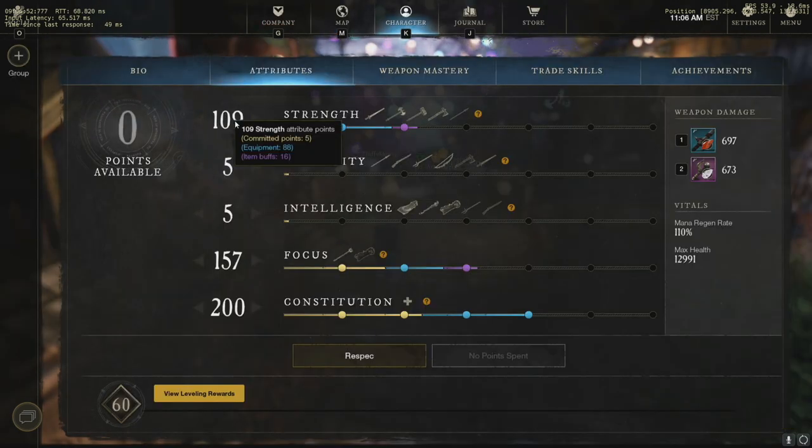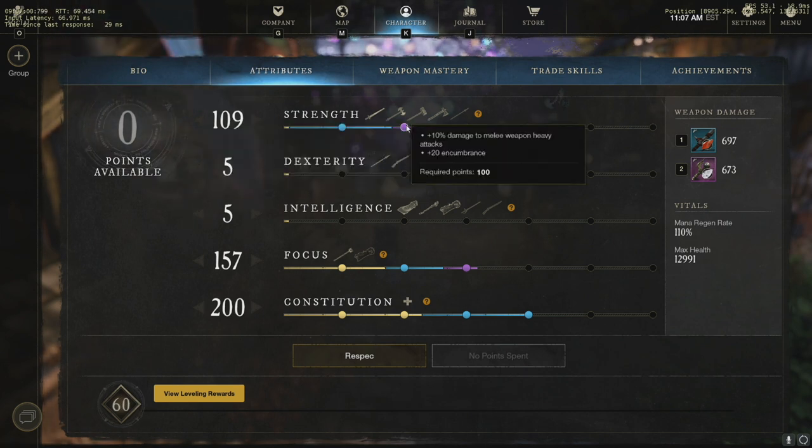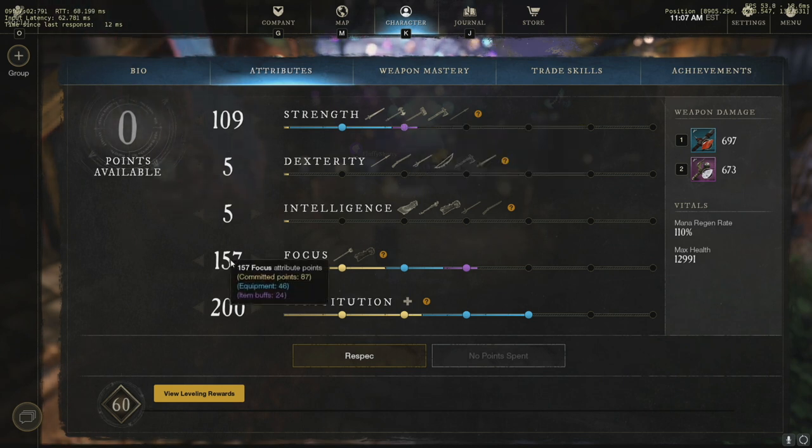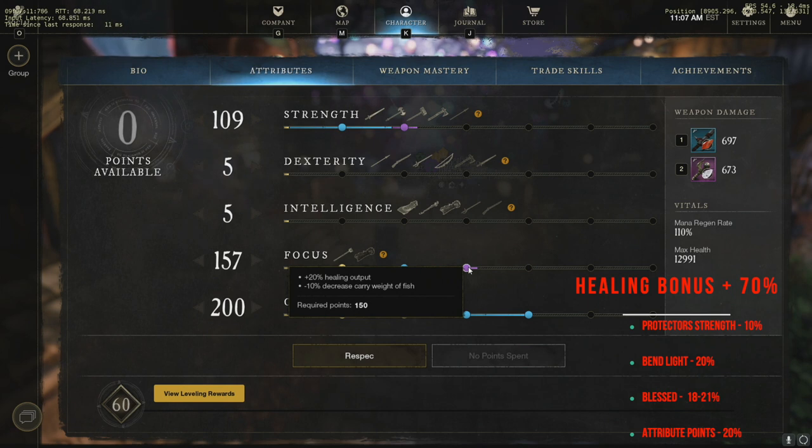In my previous build I was running 50 strength — I upped it to 100. It keeps more aggro and I can kill mobs a little bit faster when I'm soloing. I'd like to get rid of that extra 9 and put it into focus if I can, but I have to wait on some gear. For focus, we want to hit that 150 mark to get that extra healing output of 20%, which really helps us when we're healing by ourselves.